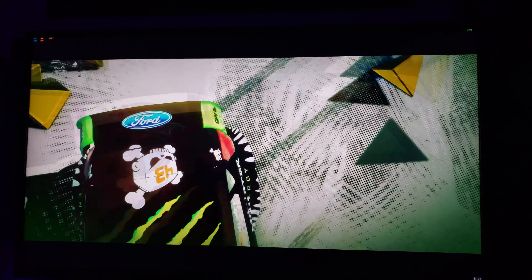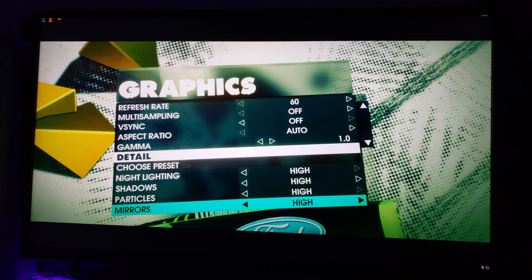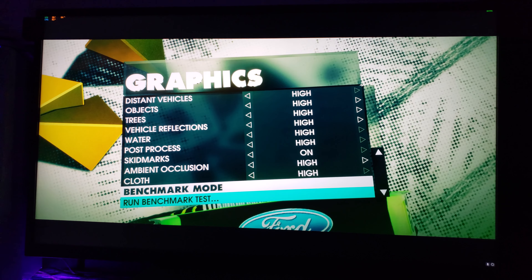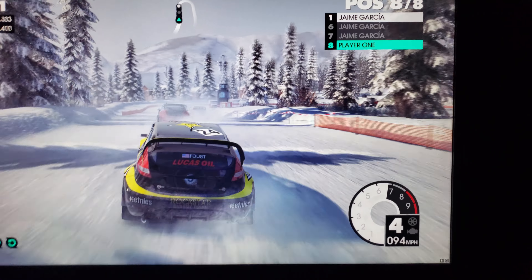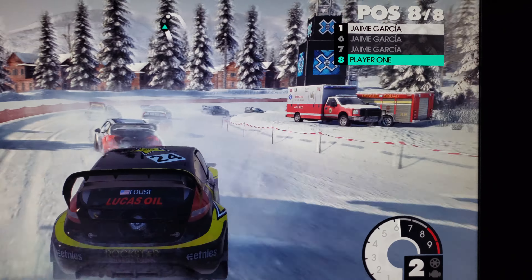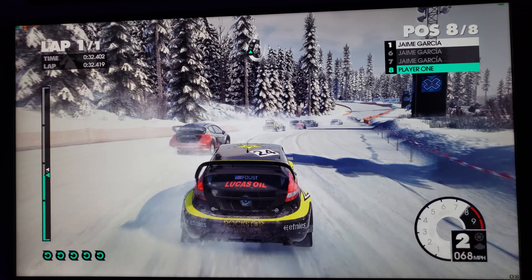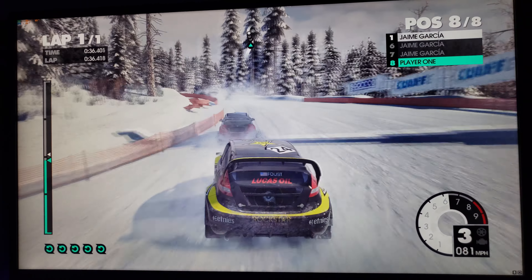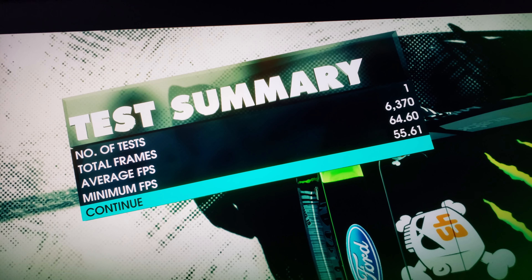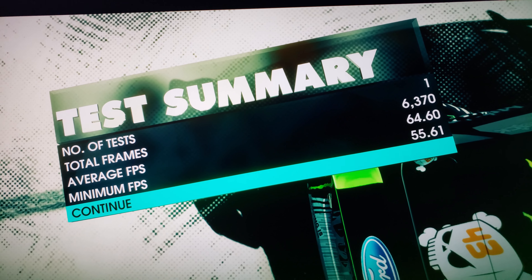I changed it to 4K now. I turn multi-sampling off and go to high settings only. Getting 60s right there, high 50s and 60s. Not bad — 65°C on the GPU. 4K high settings, no multi-sampling on a 960, Dirt 3.